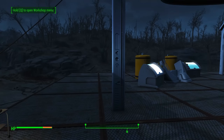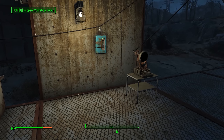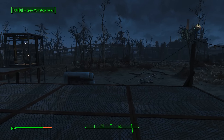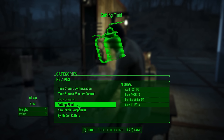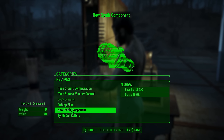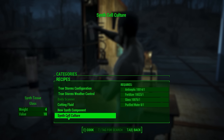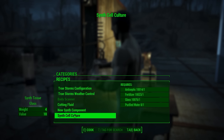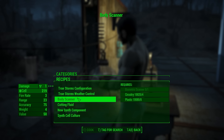What you need to create a synth is 12 bones, which are available in the vanilla game — not added by the mod. You're also going to need two other things. Under Utility in the crafting menu, you have two new items: one new synth component per synth you create, and six synth cell cultures. They have relatively low costs, so they're not super expensive or hard to make.